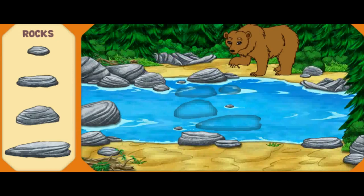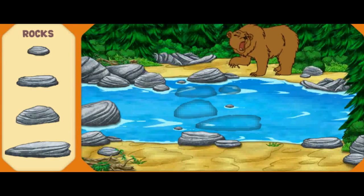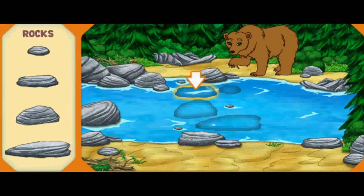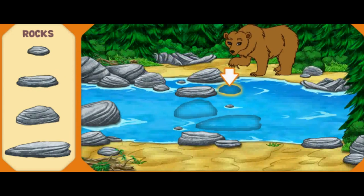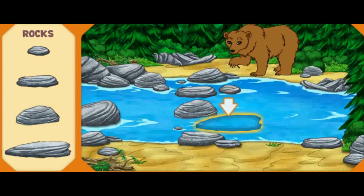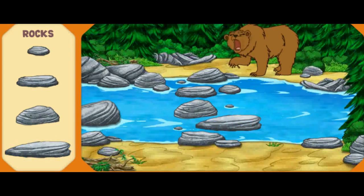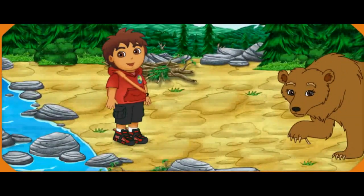There's Mommy Grizzly — she has a thorn stuck in her foot! That's why she's acting so fierce! Help me put together the stone path so we can cross the river and help Mommy Grizzly! Help me find the stone that is shaped like this one! Great! Now help me find the stone shaped like this! Excelente! Almost done! Now help me pick the stone shaped like this! Fantástico! Help me find the stone shaped like this to complete the path! Fantástico! We made it across the river! Now we can pull the thorn out of Mommy Grizzly's foot!